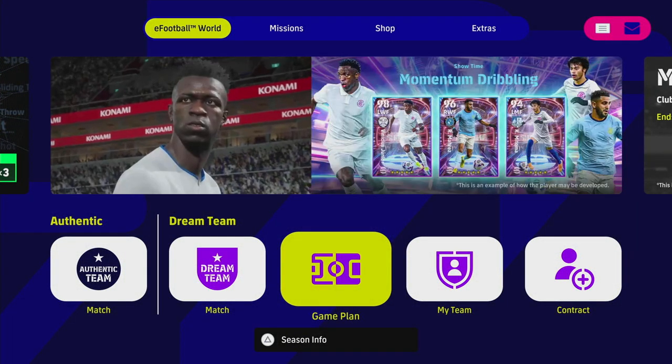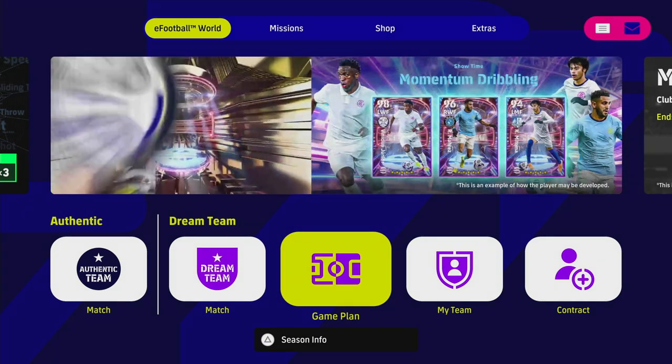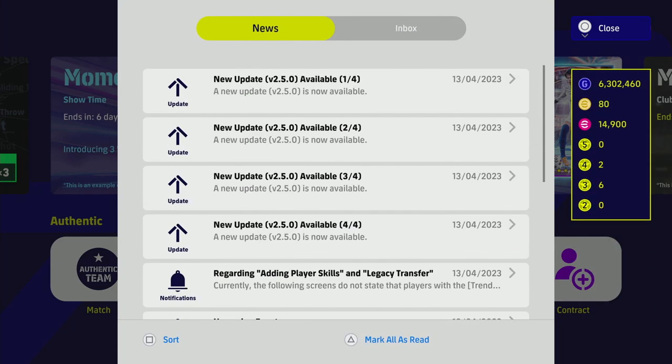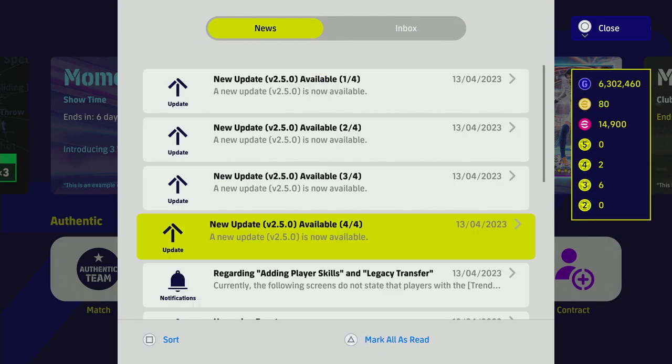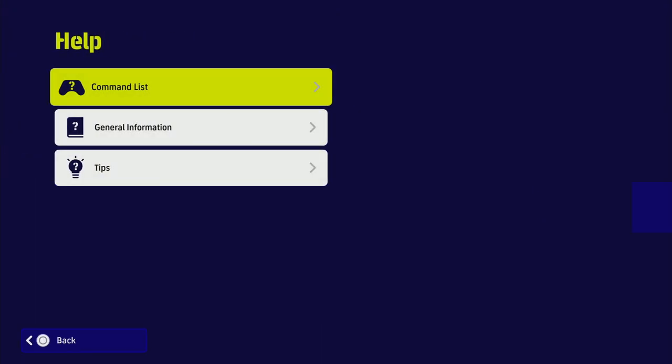Welcome back to the channel. Today we're going to be taking a quick look at the new feature they added, which is the legacy transfer. We'll talk about adding player skills in a separate video, but we will talk about the legacy transfer now. If you go to Extras, Help, and General Information, we'll show you this very easily.